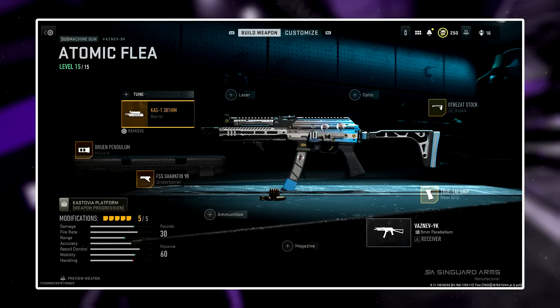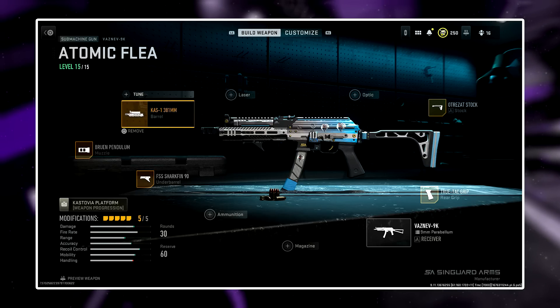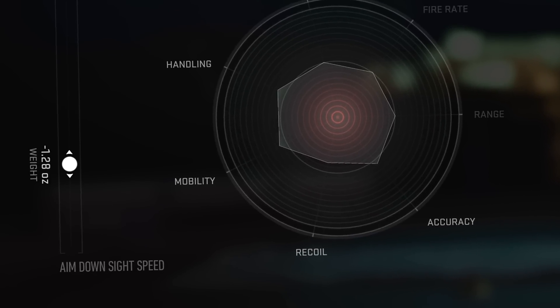The Kaz-1 barrel does hurt your ADS and hipfire spread, and as tuning is technically gentlemen's agreemented by the pros, you can't really bail yourself out by min-maxing ADS speed on the other attachments to adjust the deficit.